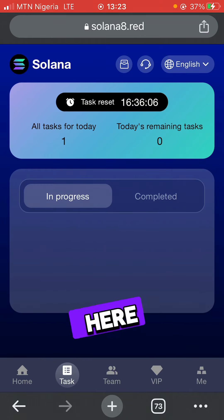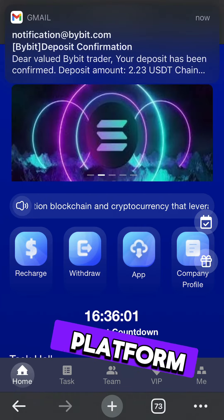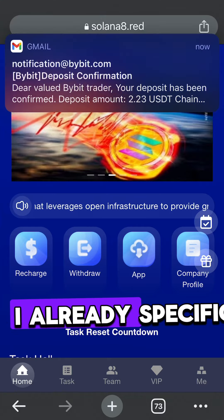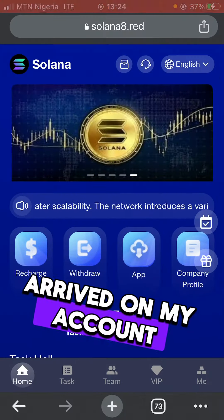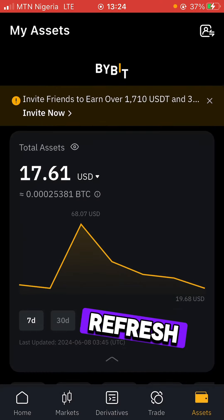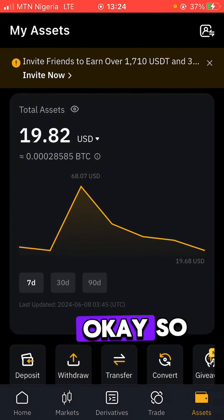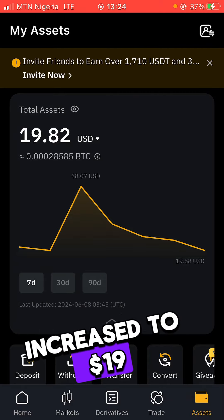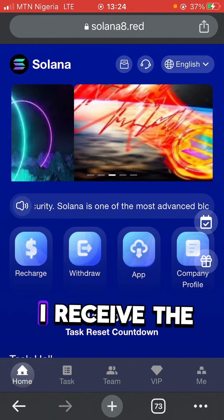That's basically how this whole space works. This is an investment platform, so don't invest too much — only what you can afford. I already received an email from Bybit that $2.23 has arrived on my account. Let me refresh and — yes, the money has arrived and my balance has increased to 19 dollars. They paid me, and tomorrow I'm going to do the same task and receive money again.